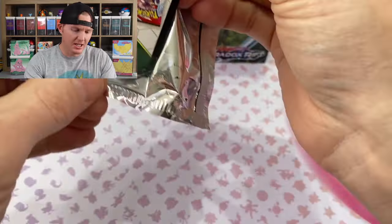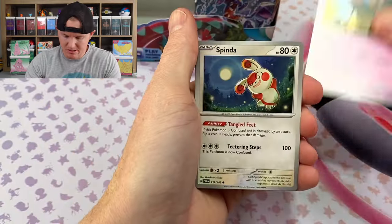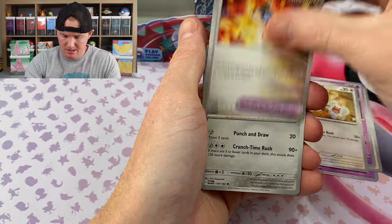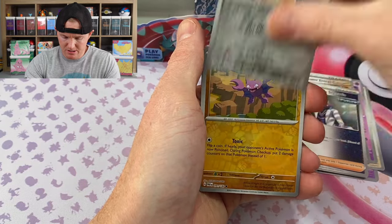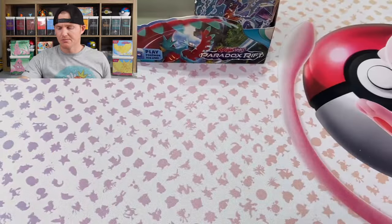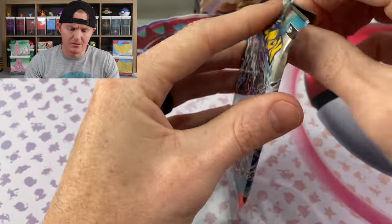Let's see what we can get — I need at least an SIR in this box, two would be amazing. Earthworm. Honedge, Honedge, Gligar. Yveltal — those have a pretty cool IR in this set. Alright, on to the right side, see if we can get anything decent.